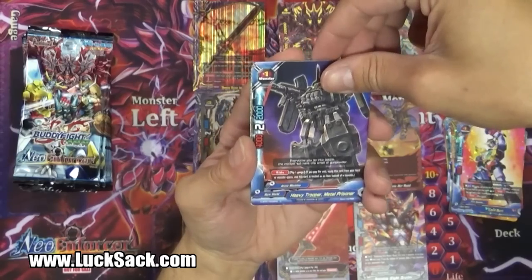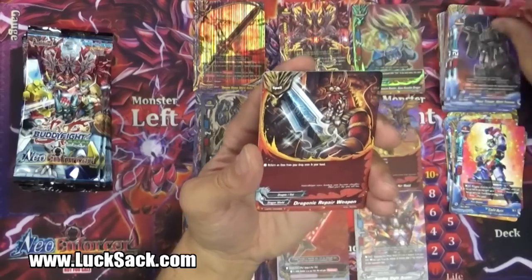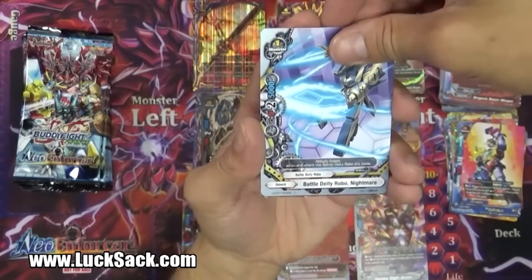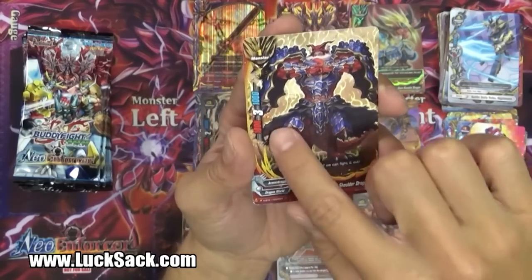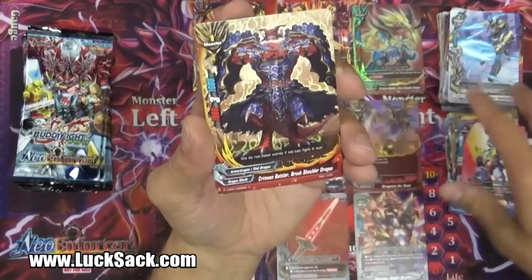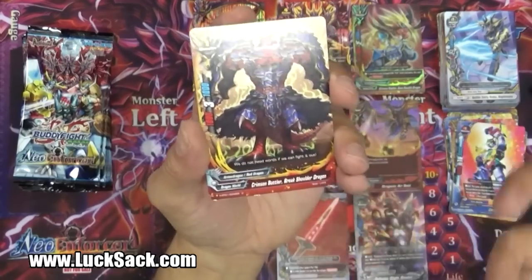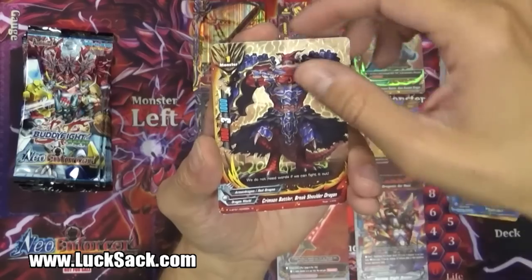Heavy Trooper Metal Prisoner - 4-2-2, Ride, size one monster, no cost. Dragonic Repair Weapon - already went through that. Battle Deity Robo Nightmare - 0-2-5, great wall. Crimson Battler Break Shoulder Dragon - seen him in the anime a couple times. 1-3-1, so he'd be like your skeleton armor knight guy. He wouldn't be able to hit any guy in the Hero World if they've got one of those Quartet V equipped because his power is just one. This is a place where the Quartet V equipped with defense on your item would come in handy to go against this kind of guy.